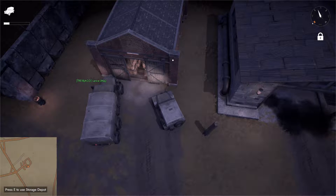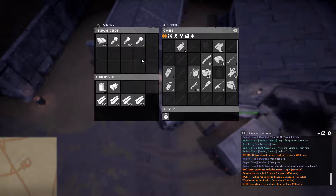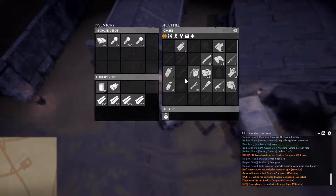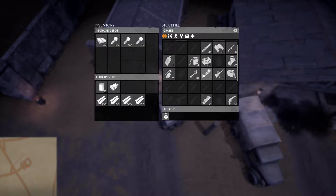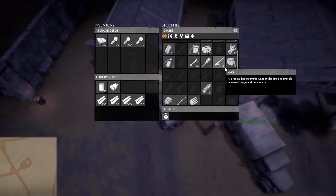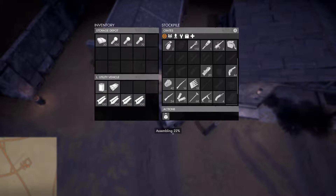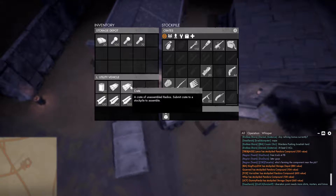If you go to the Storage Depot and hit E, you'll notice there's a stockpile here — however these aren't individual items like you'd see in a normal base, these are crates. So if I click the radio, we have to wait for the time to assemble the crate, and instead of getting a single radio, we'll get a crate of radios that I could then move to the front line.